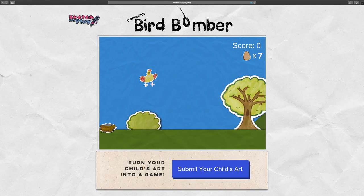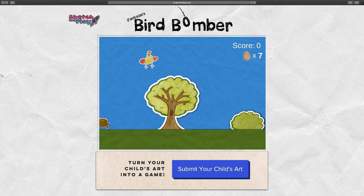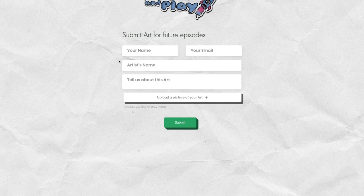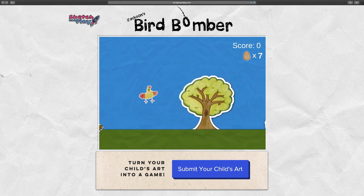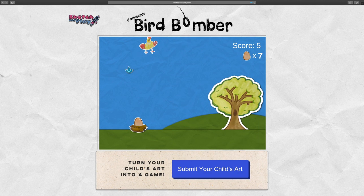If you'd like to play, you can go to the game's website and play the web version right in your browser, or you can follow the links to download for iOS and Android. While you're there, click the submit your child's art button to be featured in a future episode. Every video will feature a new submission and we'll be creating a new video game based on that art. If that sounds interesting to you, be sure to click the subscribe button so you don't miss any of our future projects.